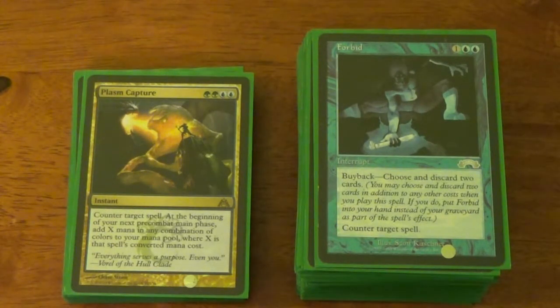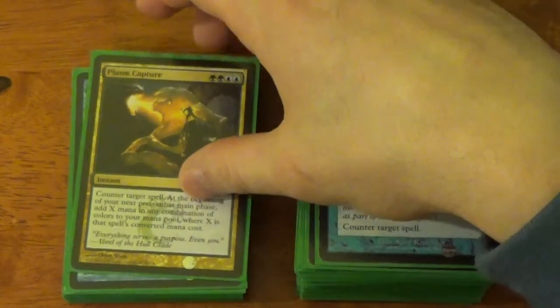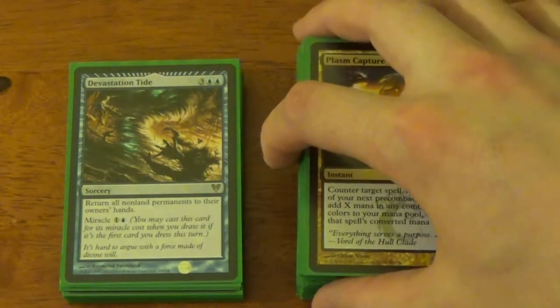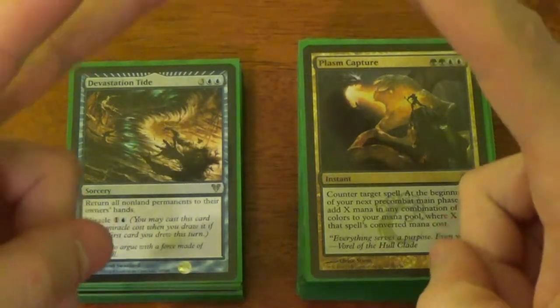Plasm Capture — such an underrated card. Turn four or five, nobody really plays anything before then. I'll play my fourth land, pass the turn. First player goes, plays his fifth land, plays a five-mana spell — I'm always going to Plasm Capture that, just so I can get five extra mana. That jumps me on my turn five from a minimum of like five mana to ten mana. That's a huge jump. Devastation Tide — that's a board wipe, in my opinion, that affects me as minimally as possible.